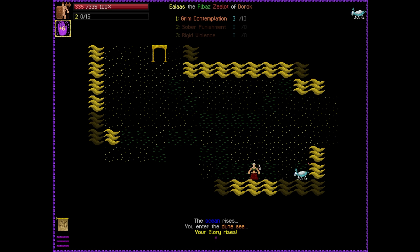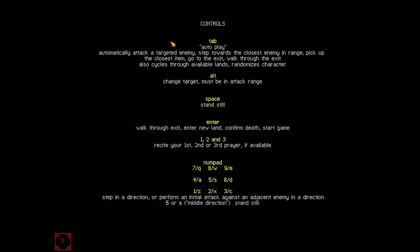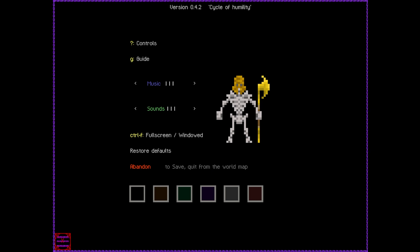If I hit Escape and jump up to Controls, you can see that Tab is auto-play — the game just kind of guesses the best place to move. Because the game is primarily focused on builds and putting together different abilities, there are certain builds where you don't need to do a lot of targeting — you'll either have auto-firing abilities or summoned allies. Especially playing something like the Skeleton, it's sometimes better to just stand still. Space is stand still, Enter to confirm, and you activate your prayers with 1, 2, and 3 on the keyboard. You can use mouse or numpad to move — very simple controls.